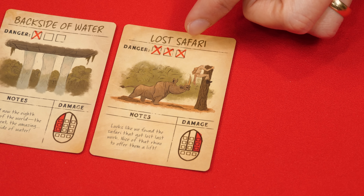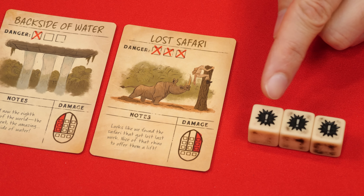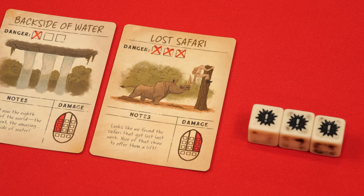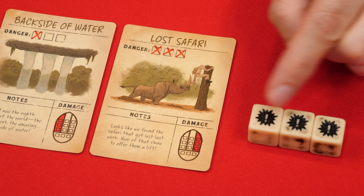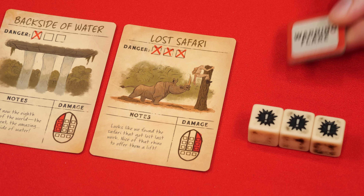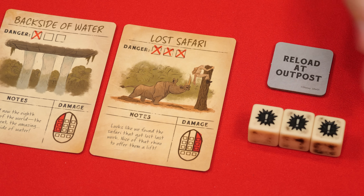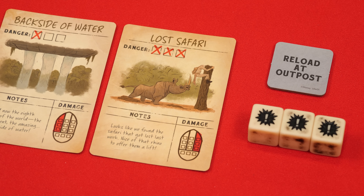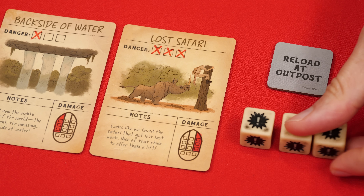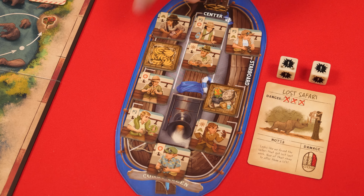Each encounter card has a danger level, and to resolve it you roll as many peril dice as the number of red X's shown. For every danger symbol rolled you must discard one cargo or passenger token from the highlighted section of your boat. However, each player has a warning flare token — you can flip it to re-roll all dice showing that symbol for that card, though once flipped it cannot be used again until refreshed.